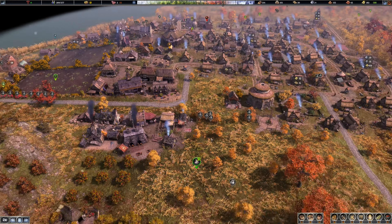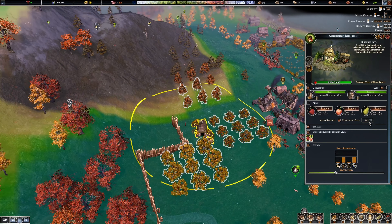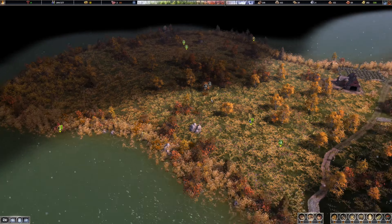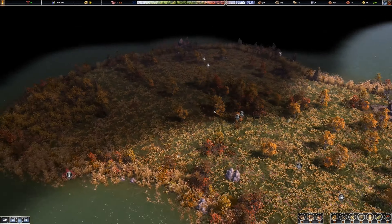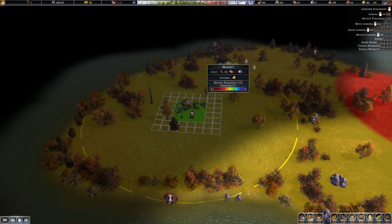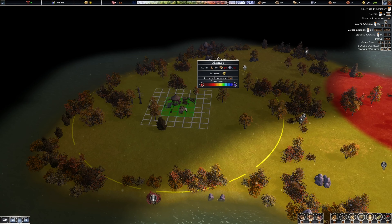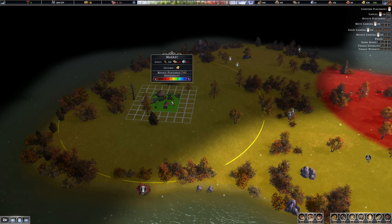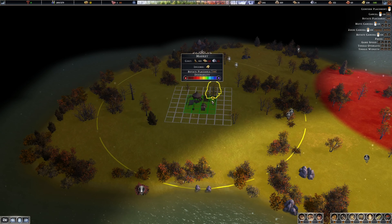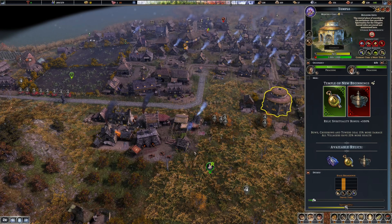I want to get another arborist building because my circle's a little messed up. I was going to put one out here somewhere because I want to start expanding out this way. I think if I do that I have to put a marketplace with some houses. I feel like I want to expand out here with a market and some housing, but we'll see.